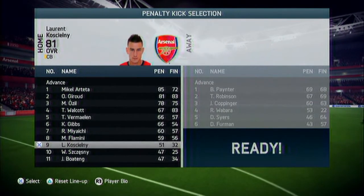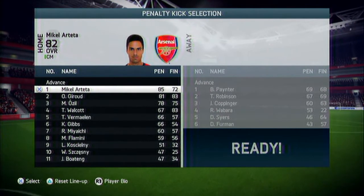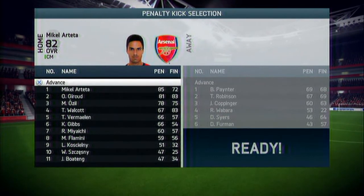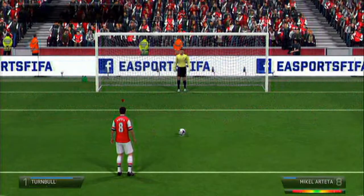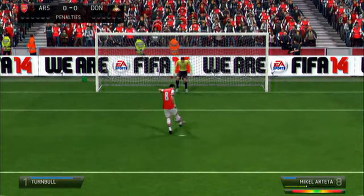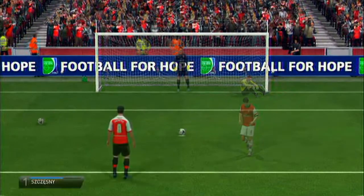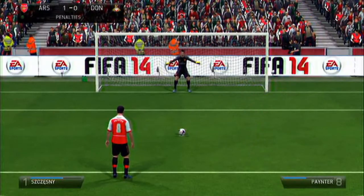Neither team scored in that game so we had to go straight down to a penalty shootout. Mikel Arteta, who hasn't really had too much of an impact and I'm probably going to sell him since he's 32 soon, puts away that penalty for us and shows his really good experience to allow us to win.